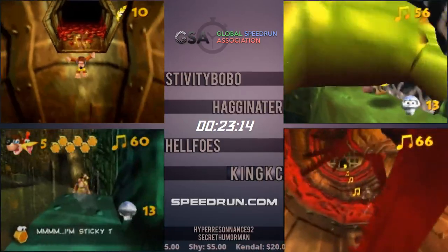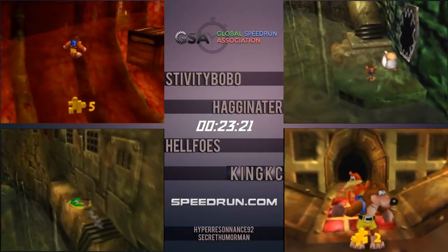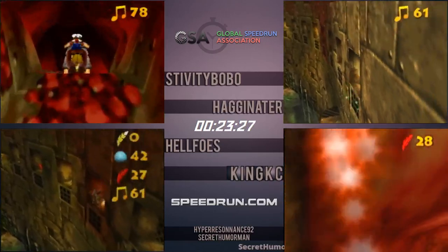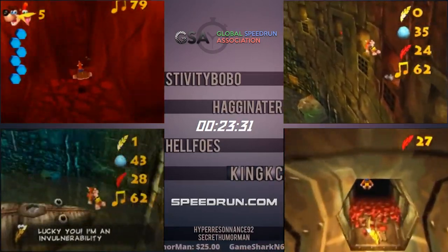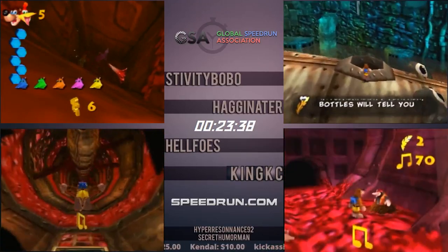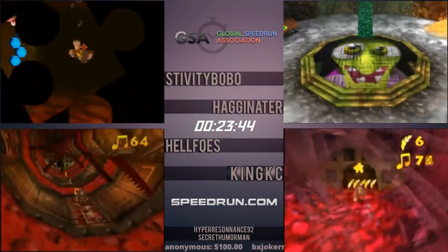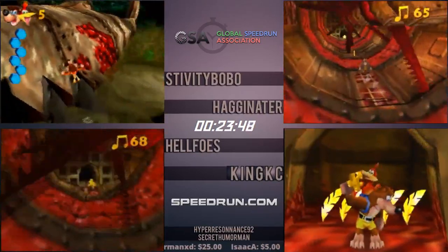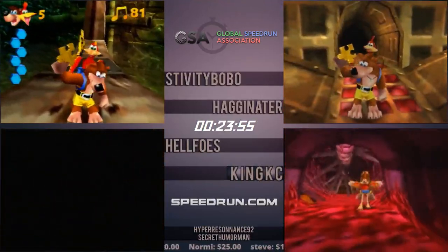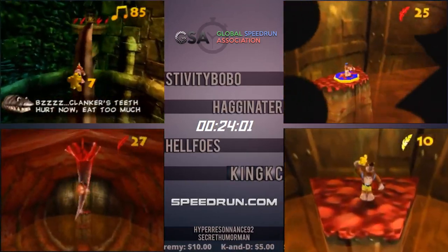We missed the Gold Feather room with Stiv, but we'll talk about it as King gets it. That room can be very tricky for casual players but there's a nice trick: King will get Gold Feathers and then hug the seam on the right half of the room. As long as you're hugging that right seam where the floor meets the corner, you won't take any damage from the Saw Blades. Very useful for just walking through without using Gold Feathers.